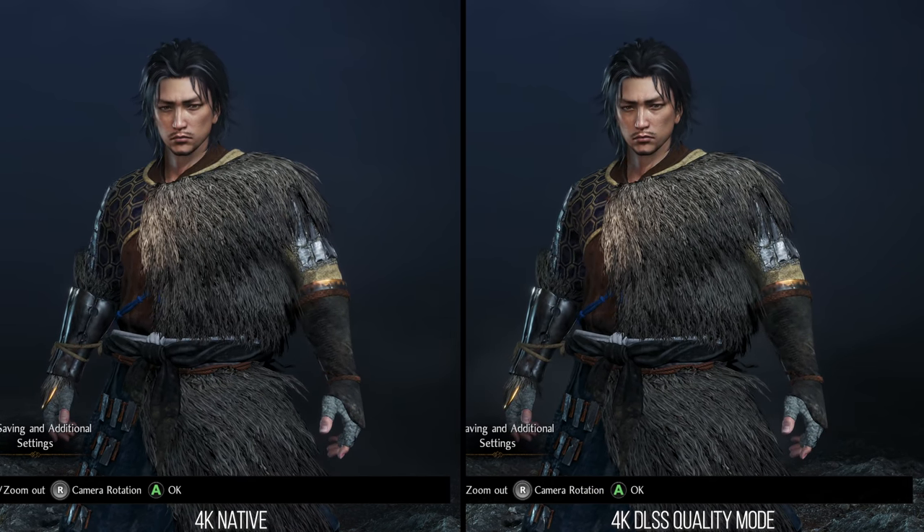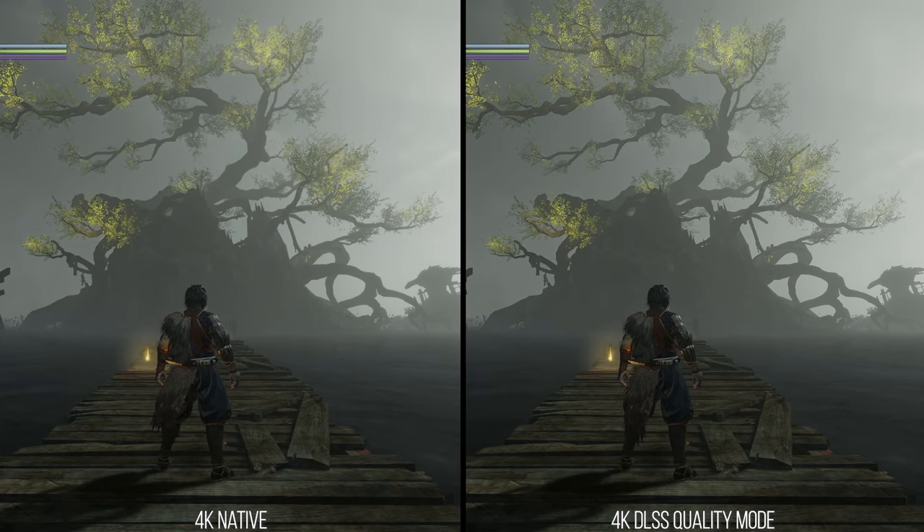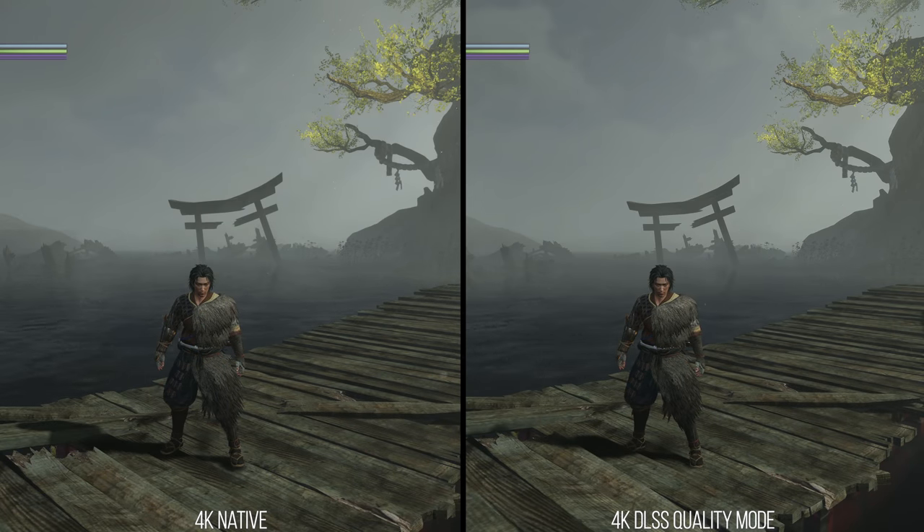Let's start with image quality. Here I'm comparing DLSS quality mode outputting at 4K to the native image at 4K with the highest settings and 16x AF forced in the driver for both. Looking at edge quality and anti-aliasing is where the largest difference seems to be between DLSS and the native image.